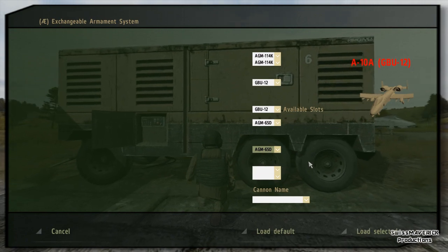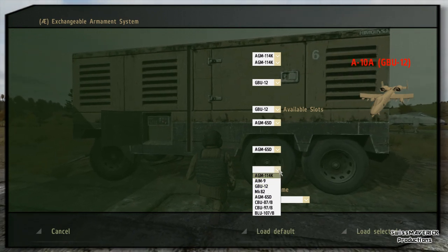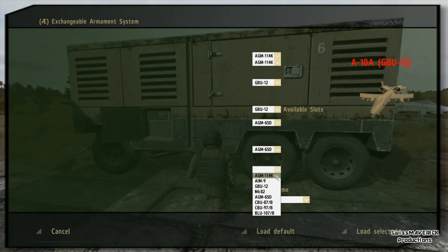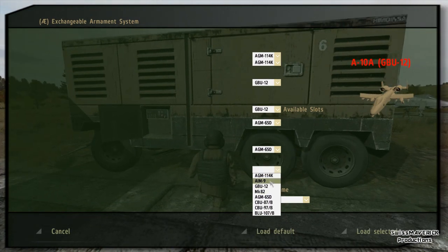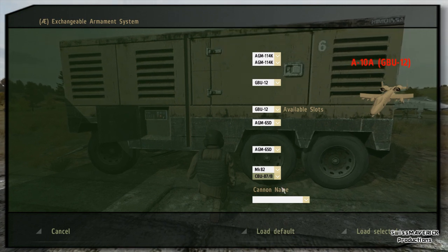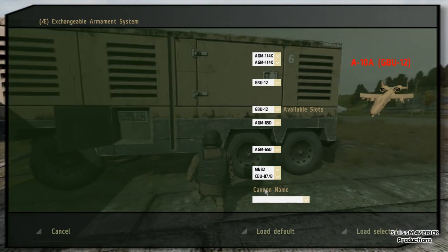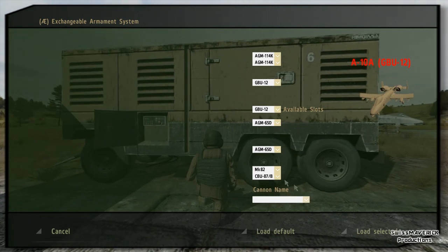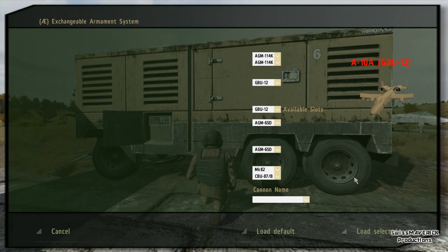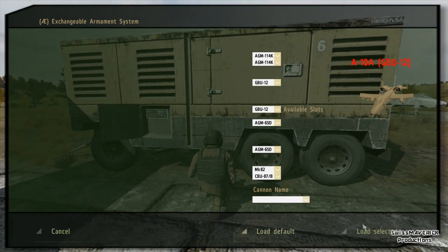This can be used in single player but also in multiplayer. In multiplayer, if you have someone designating you grab some GBUs; if you don't have anyone designating, you grab the AGM-65Ds to assault vehicles, or some dumb bombs. If you want to fly air-to-air you grab some AIM-9s. The cannon is always the same — around 1,350 rounds for the GAU-8 — and you get your FFAR rockets, but the rest you can freely choose.